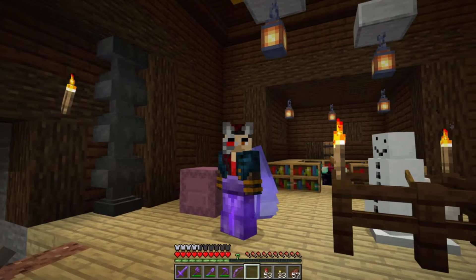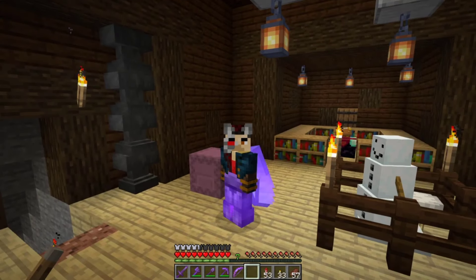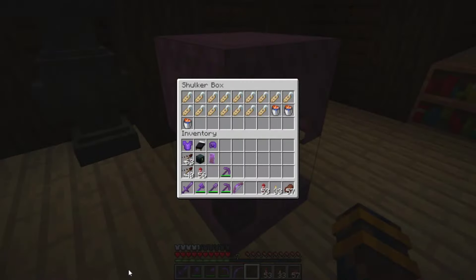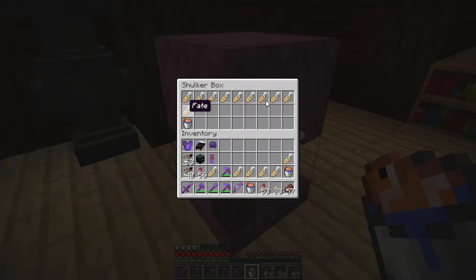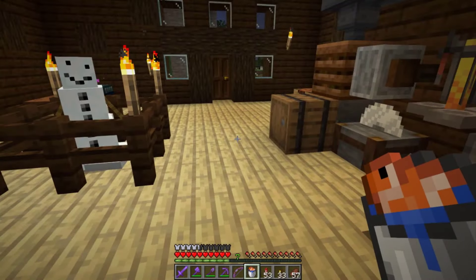You might be asking yourself, what is this shulker box behind? Well, let me show you. So in here we have a bunch of name tags and some tropical fish. We're going to add all that to the inventory right now because I'm going to take you guys on a little tour.